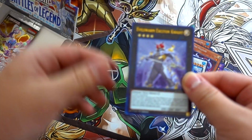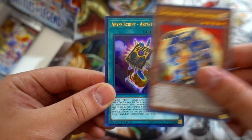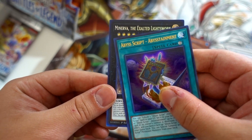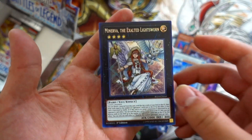This is our fourth Evilswarm Exciton Knight in this box — that's insane. White Moray, Crusader of Endymion, Abyss Entertainment. Oh my god — a second Minerva the Exalted Lightsworn! That is absolutely incredible guys. This box is insane!